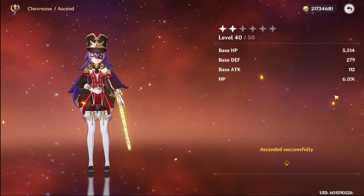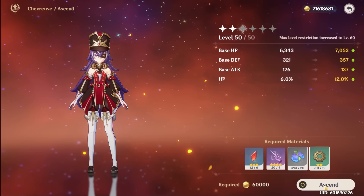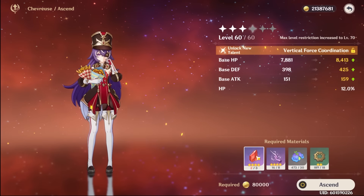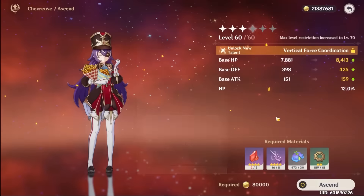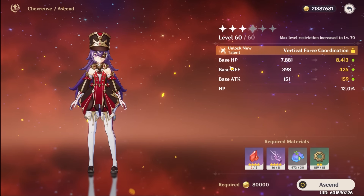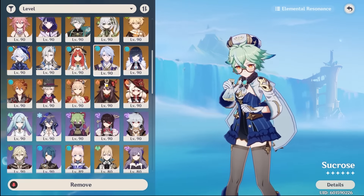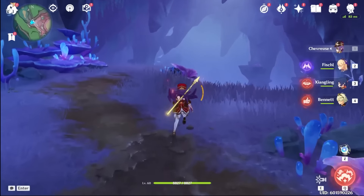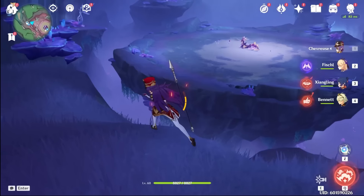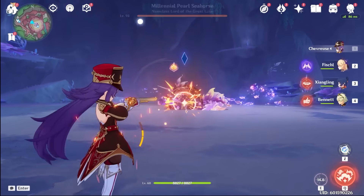We'll be able to go fight some bosses. I can actually take her to level 60, but now I do need some of these chunks. She does unlock a talent after I ascend her, so we need to get her up to level 70. Let me switch out Sucrose with Xiangling real quick. This is basically an Overload team, but we don't really need Fischl because this boss probably has some kind of Electro infusion on it. Let's get the fight started.